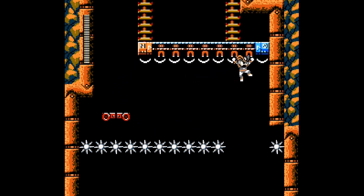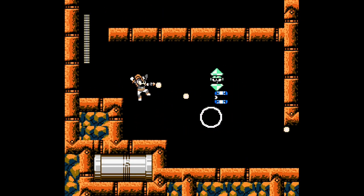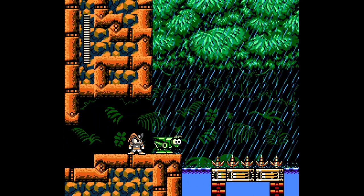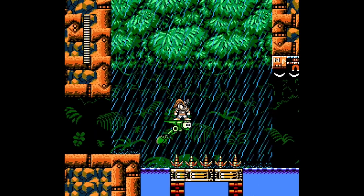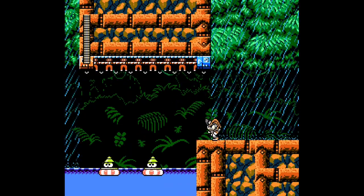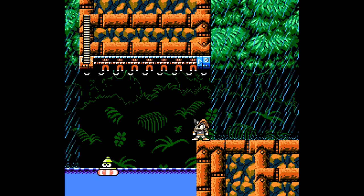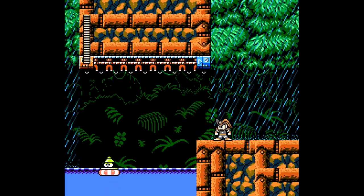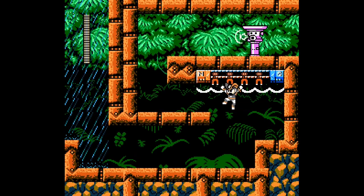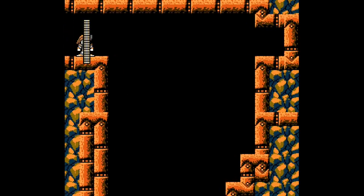Just gonna move on over here and drop down. Pretty simple. I wonder how strong the rain is out here — I'm not even gonna jump and find out. I'm just gonna let the grasshopper take me. I wonder if there's a way to stand on those things — I'm not sure how those life ring enemies work.